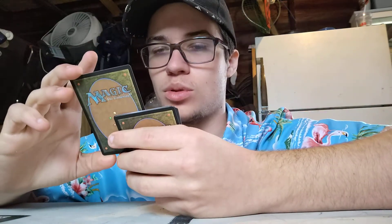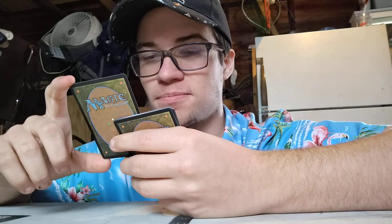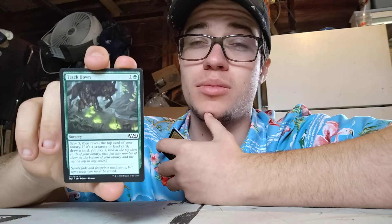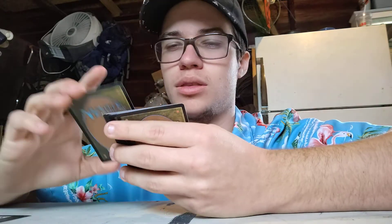Track Down. One colorless, one green. Sorcery. Scry three, then reveal the top card of your library. If it's a creature or land, draw a card. Basically, you want to add a creature or land card to your hand and just change the order. Look at the top three cards — if none of them are creatures or lands, put them on the bottom of the deck. Otherwise, rearrange until you get the card you want.